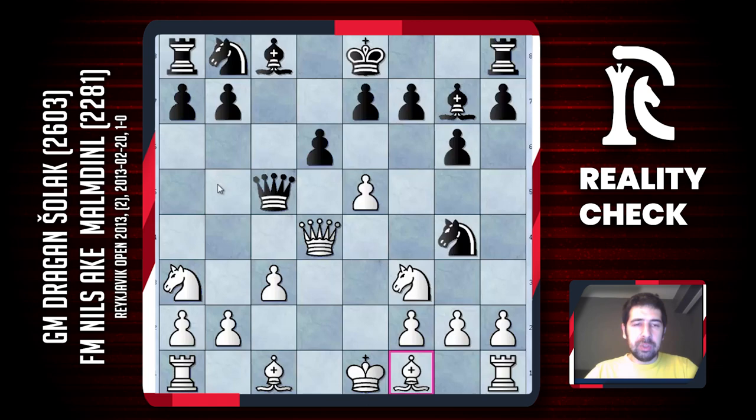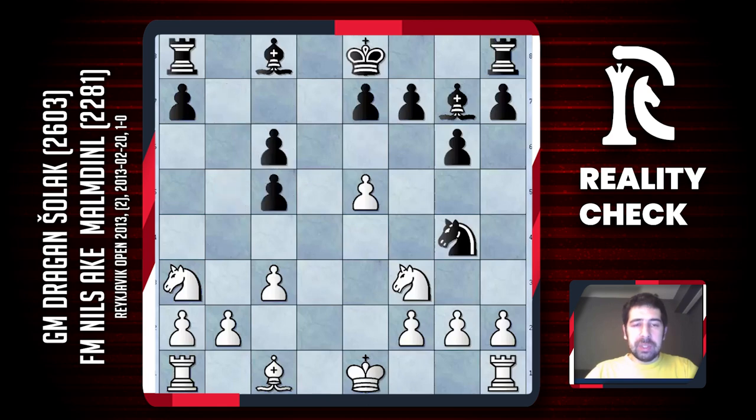I considered another move here: bishop b5 check. It's a normal motive in the Sicilian when the knight on g4 is without enough protection and black needs his bishop to cover his king. So if black plays bishop d7, white can exchange and just take the knight — that's not an option. Also knight d7 is not possible, and if black doesn't want to lose castling rights he has to play knight c6. Then I can take on c5, take on c6, destroy black's pawn structure, and just play bishop f4.